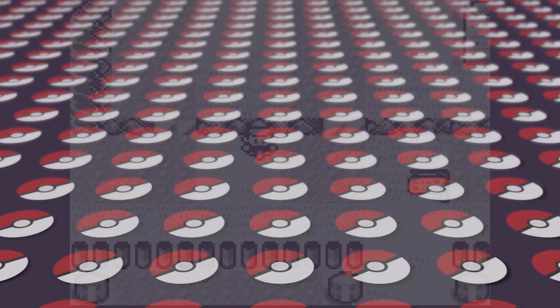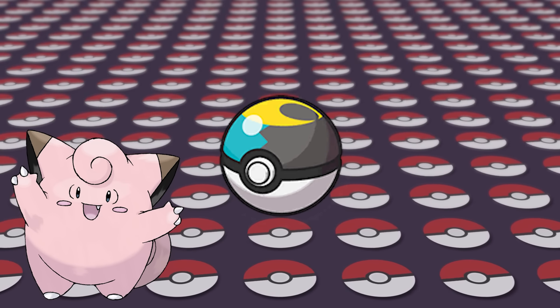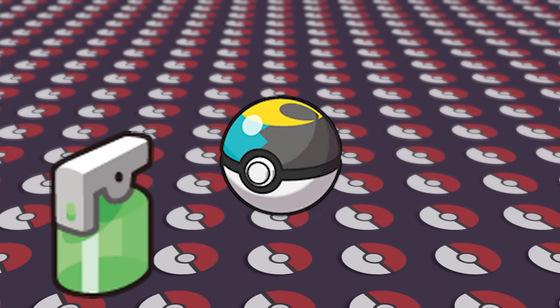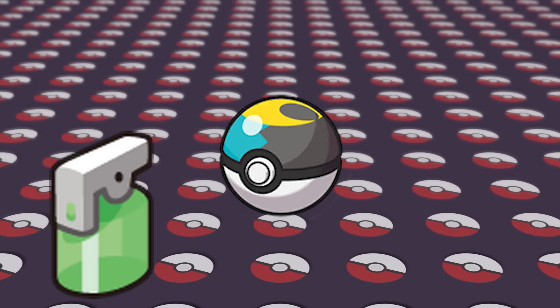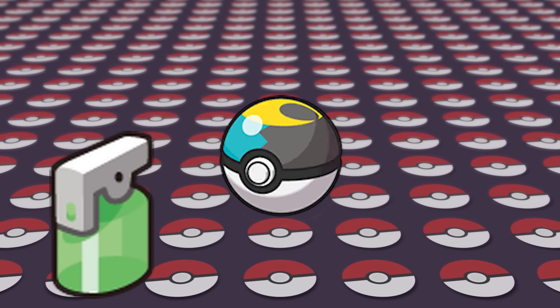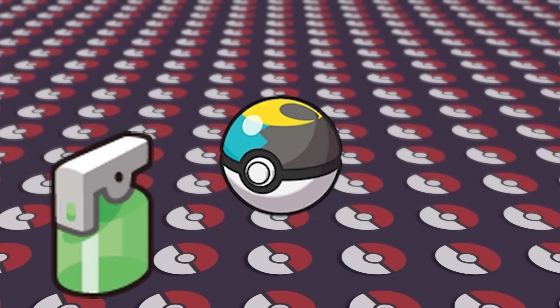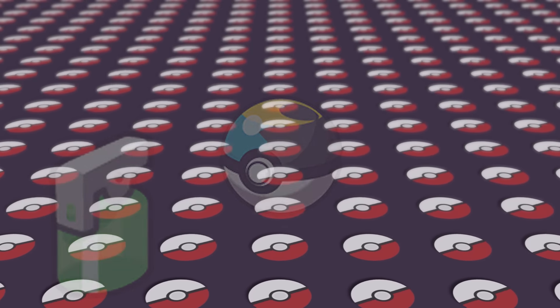Another thing that serves no purpose is the Moon Ball in Generation 2. It's an item that's supposed to make it easier to catch Pokemon that evolve via Moon Stone like Clefairy, but it's glitched and only makes it easier to catch Pokemon that only evolve with a Burn Heal, which isn't possible, effectively making the Moon Ball just a useless Pokeball that has no added effect. I'm using the word glitch a bit loosely here, since you don't even have to do anything to accomplish it, but it just makes it even more useless.